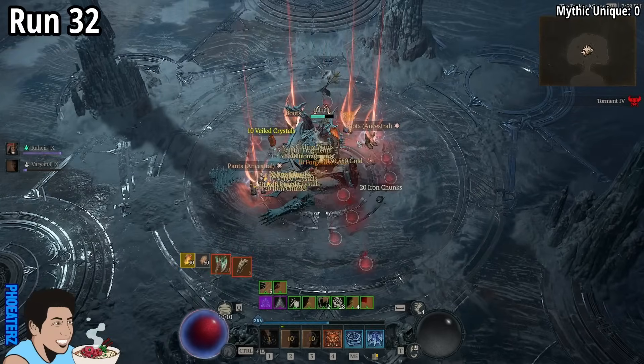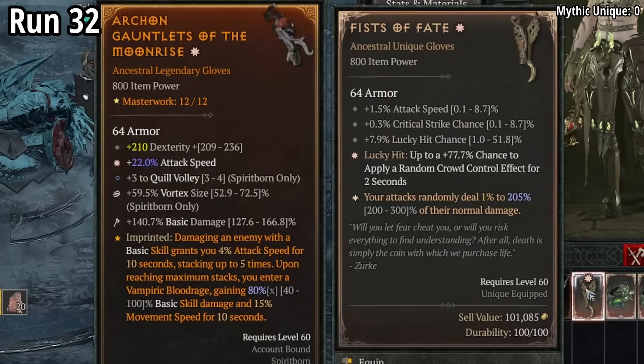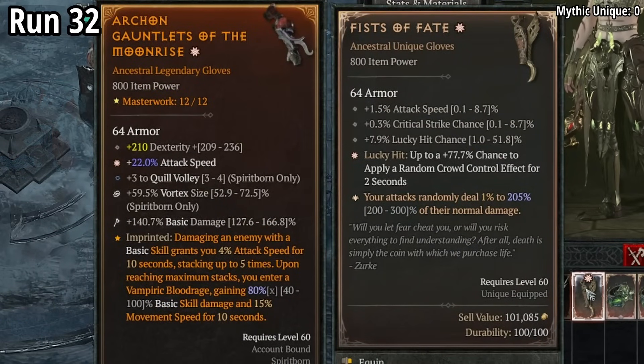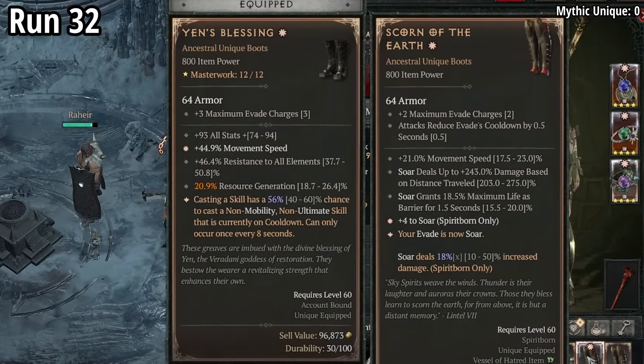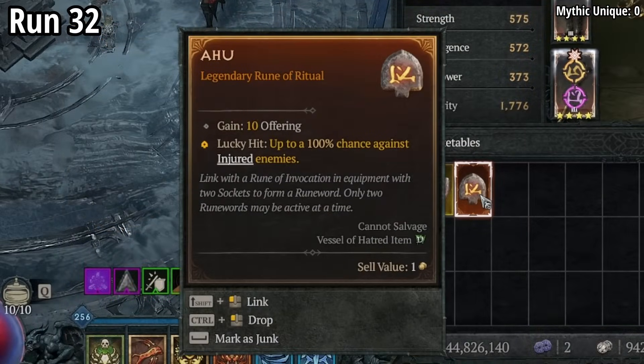On run 32, we find 1-star Fists of Fate, also 1-star Scorn of the Earth, also 1-star Tacits of the Dawning Sky, and an Ahu rune.